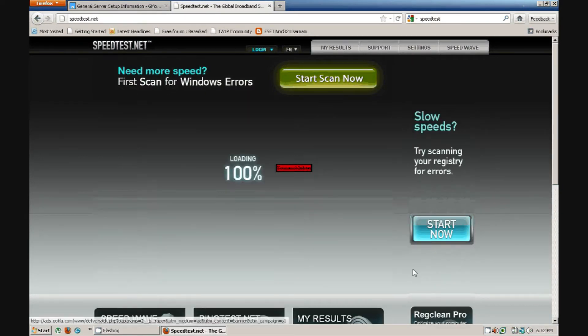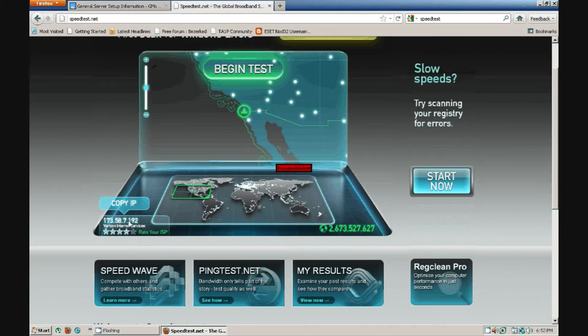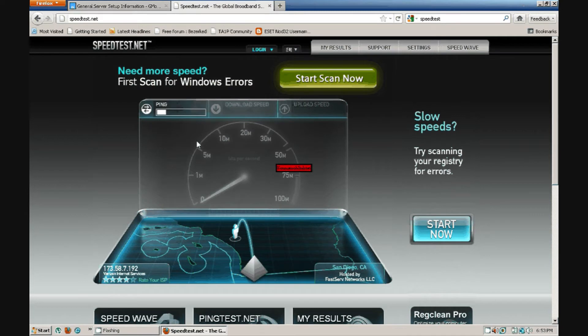It should locate where you are. There's my IP. I'm going to choose San Diego — choose whatever city location is closest to you. San Diego is closest to me. It's pretty much 15.54 download. Now it's going to do an upload speed. You don't really need to know upload but I guess if you want to find that out you can. My upload is not doing that well at all.